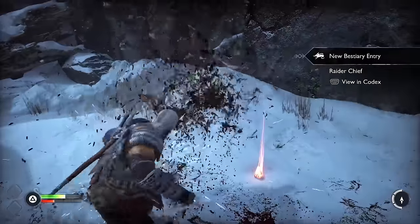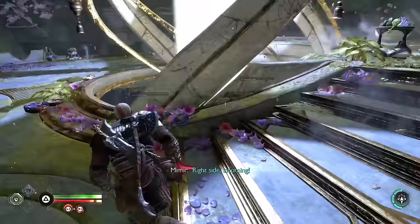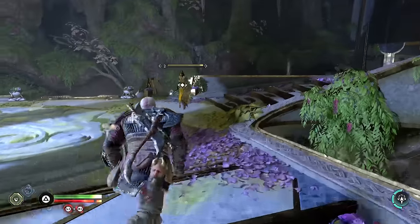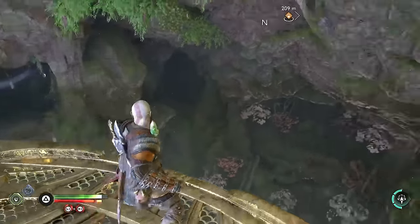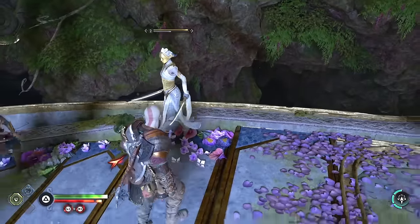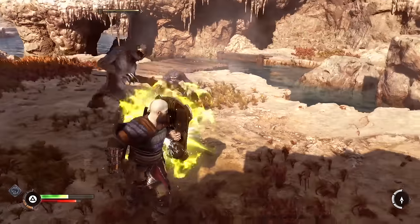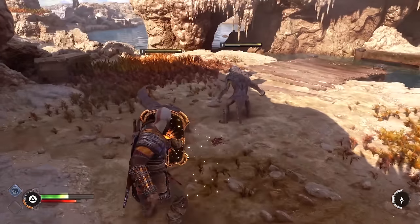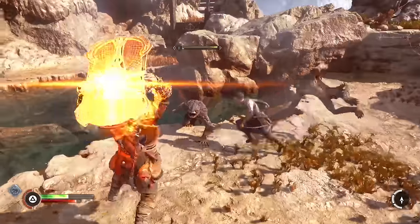After letting a handful of enemies taste my forearm we finally make it to the shop so I can choose between two different shields to craft. The dauntless shield charges up your next shield bash when you parry an enemy, and the effect is even stronger if you get a perfect parry. The stonewall shield is different — instead of parrying you hold the block button, absorb attacks, and then do a shield slam that gets stronger with more attacks absorbed.